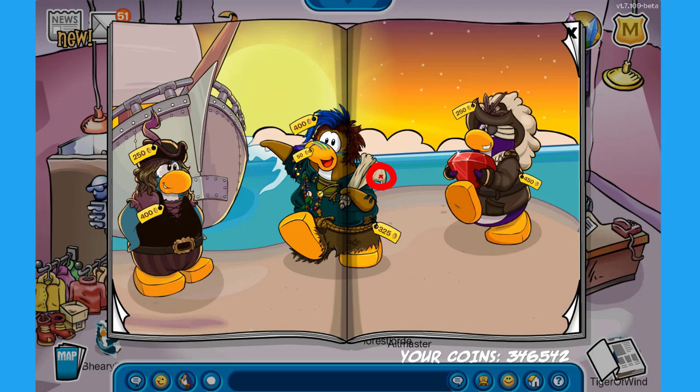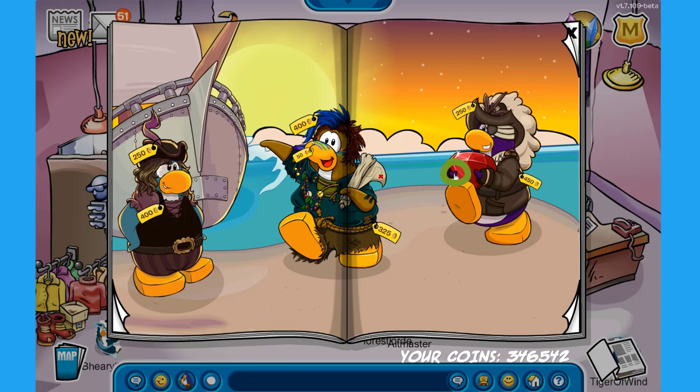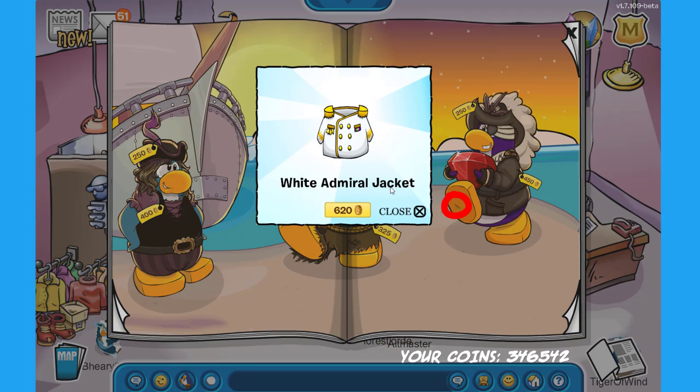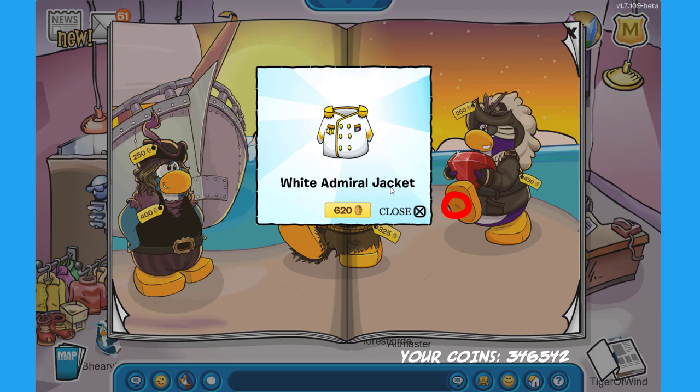There are a few more secrets on the right. The first one is on the flipper of the purple penguin — clicking there gives the watermelon jungle clothing for 400 coins. The last secret is on the foot of that same purple penguin and you can find the white admiral jacket for 620 coins. This one is one of my favorite items, pretty cool to see it in this catalog.